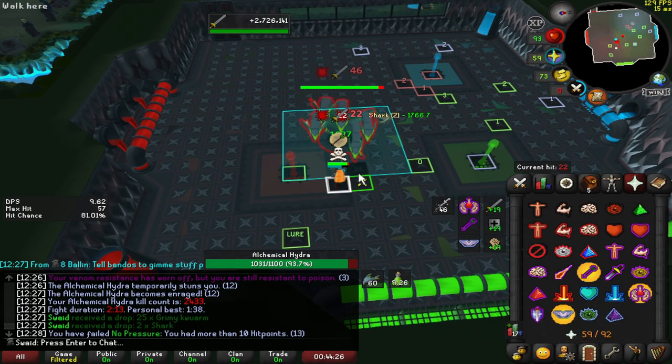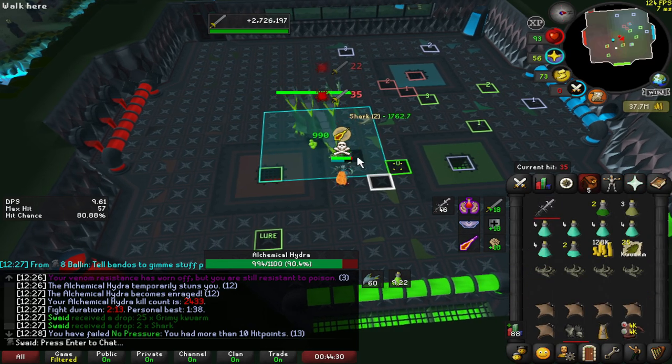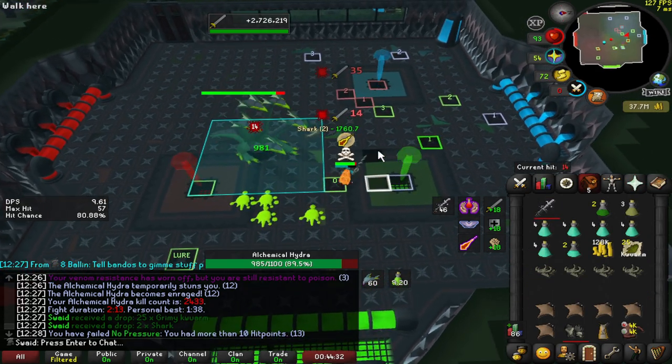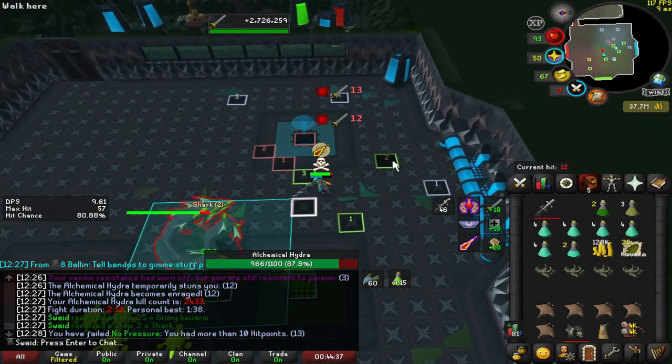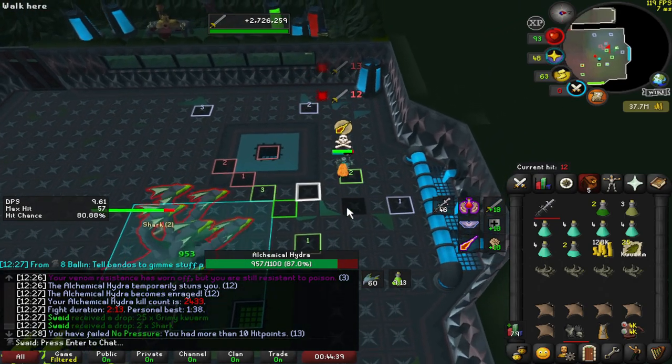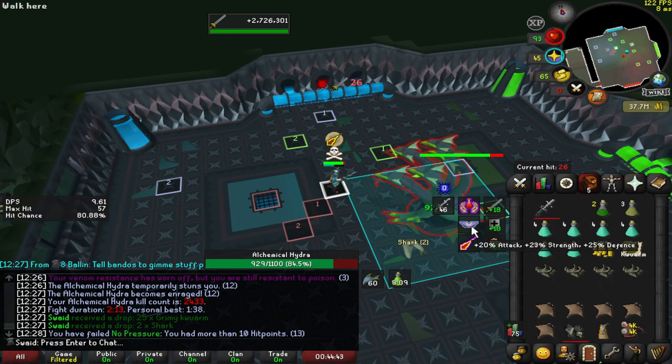Now he's gonna hit you three times and then he nods his head, and then move to zero when he does his poison, and then you drag him to one attack back. Once he's close to one then you go to two. He didn't go to two yet so you keep going to two, and now he's in the spot you want him to be. So now I'll be standing on three.